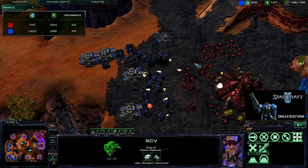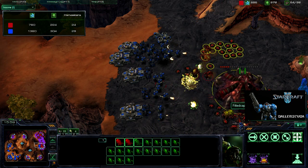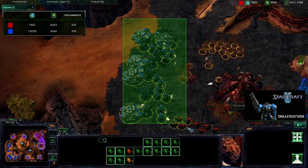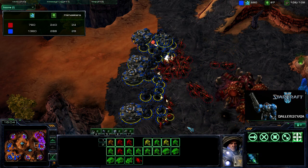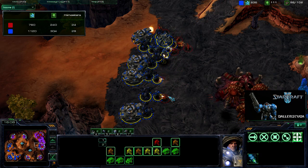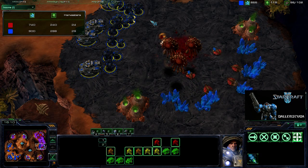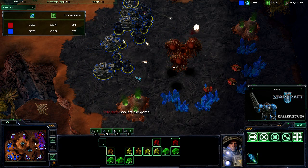I stopped pretty much right outside — that was pretty bad placement of those burrowed units. And then up they come and down they go. It doesn't look like they got any damage done. There might have been some splash damage, but they did not explode right on the guys, so they didn't utilize their explosive capabilities to their fullest effect. SCV died! Down goes the hatchery, and down goes Fitted Cap. That was the game.